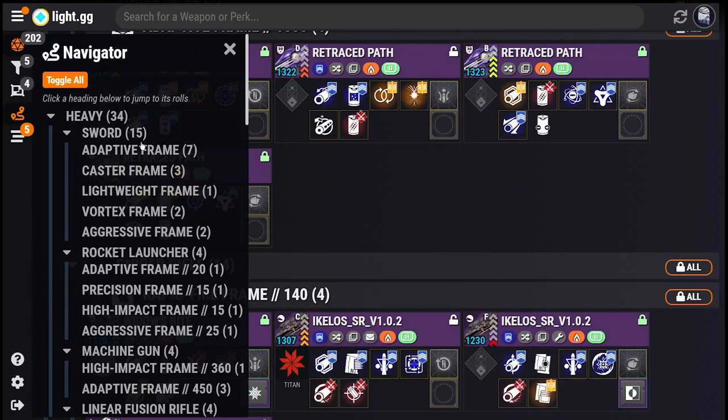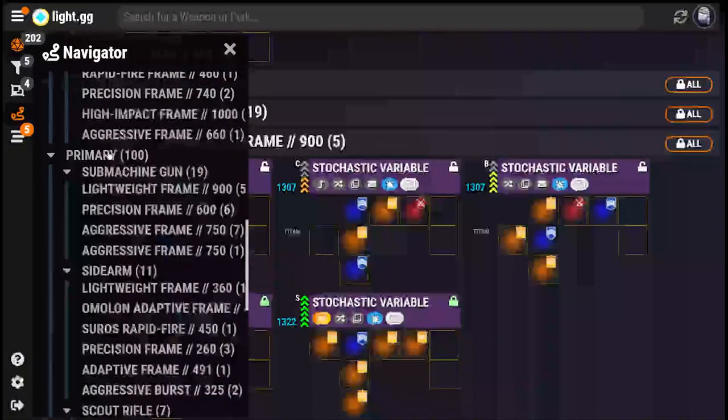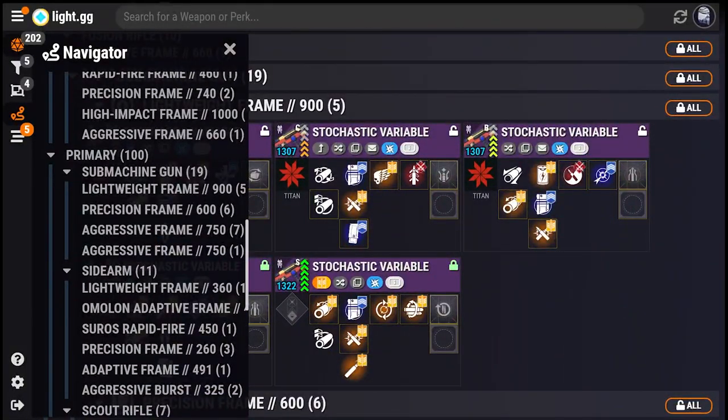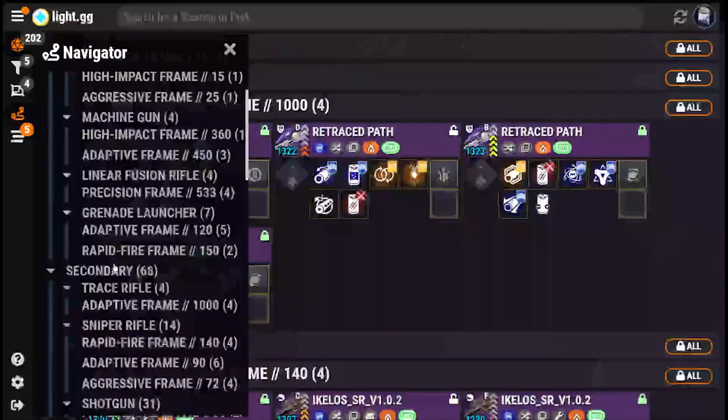Once you have a lot of Groups, the page can get pretty tall, and that's where the new Navigator panel comes in. Bringing up the Navigator and clicking on any subheading will instantly scroll that Group into view, so no Roll is ever going to take 50 swipes to get to.